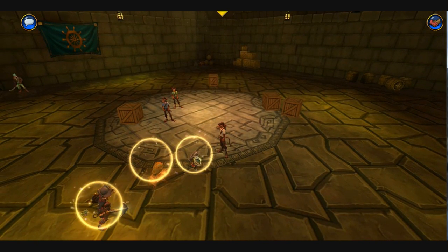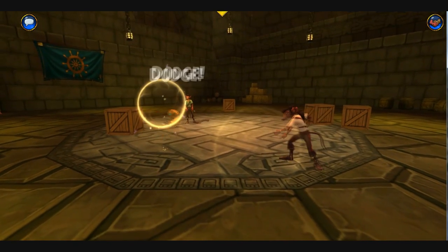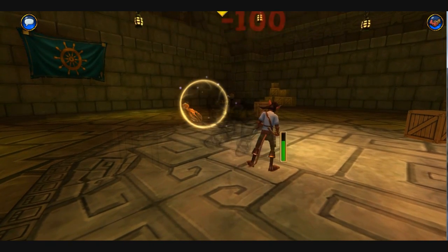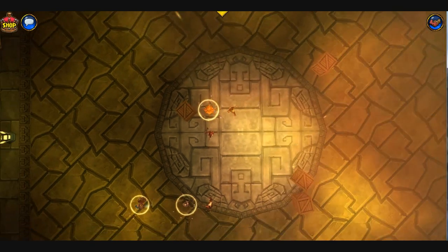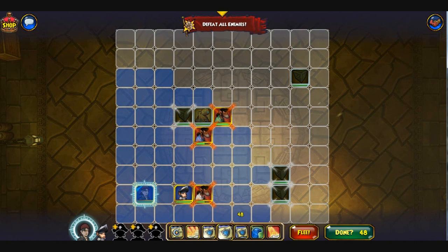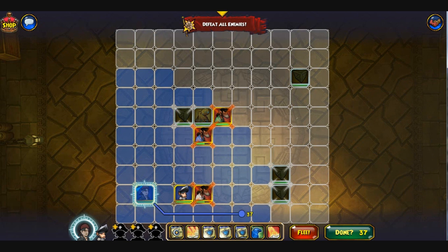If you're asking how to get it, it's actually a Crown Shop item. As you may know, the Crown Shop now has new weapons for each individual class — Witch Doctors, Swashbucklers, each with their own unique ability — which I thought was really cool of them to do.